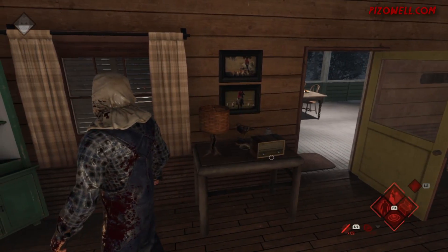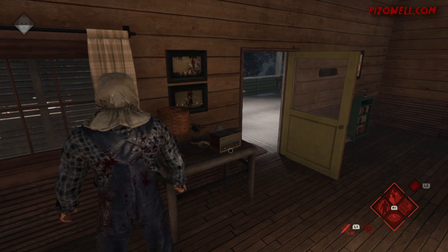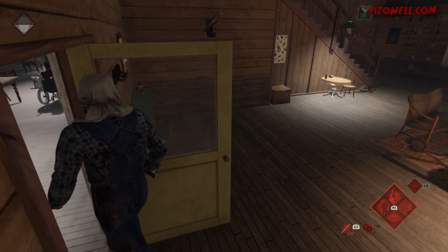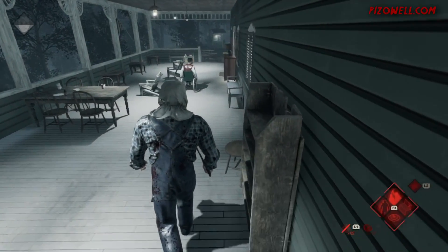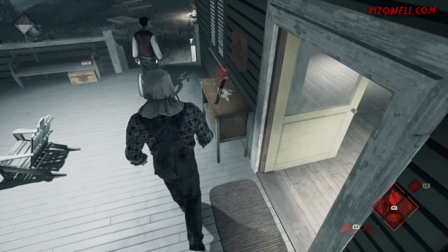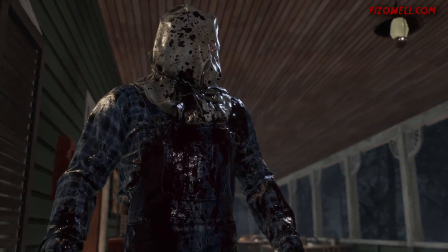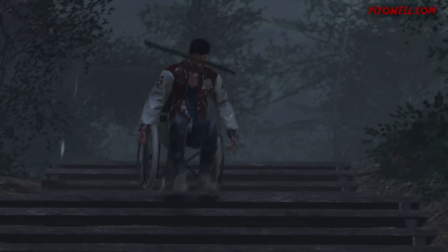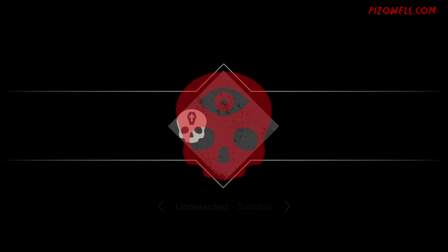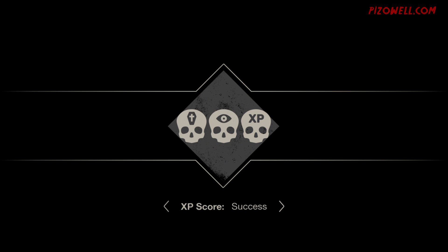We'll wait for Bugsy to wheel himself to the end of the deck, then creep up behind him. Turn Stalker on, although you probably don't need Stalker as long as you just creep up behind him — slow and steady, don't run, don't power walk. If you've ever wondered why that machete is there, this is why. Poor Bugsy. Reminiscent of one of the most mean-spirited kills in Friday the 13th history. It's wrong to laugh at that, but it's such an awesome kill.